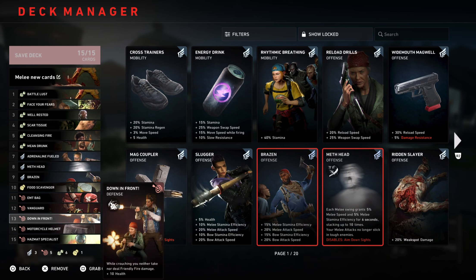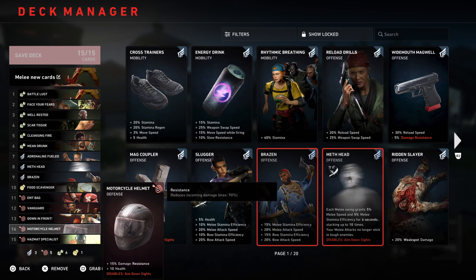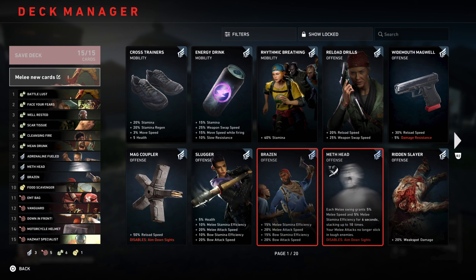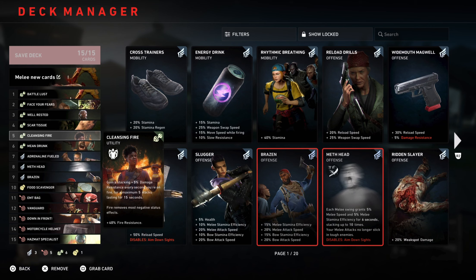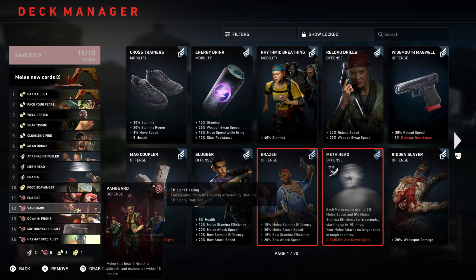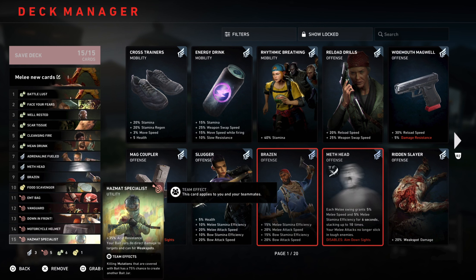EMT Bag gives 50% health efficiency for survivability. Vanguard: melee kills heal 1 health to yourself and teammates — this is a must-have, it's what keeps you alive so you don't go down and so your teammates aren't dying around you. Then Motorcycle Helmet: 15% damage resistance and 10 health. The two newer cards, Cleansing Fire and Hazmat Specialist, enhance your experience — Cleansing Fire helps you survive fire, and Hazmat Specialist helps you survive toxics and gives you an extra bait jar.